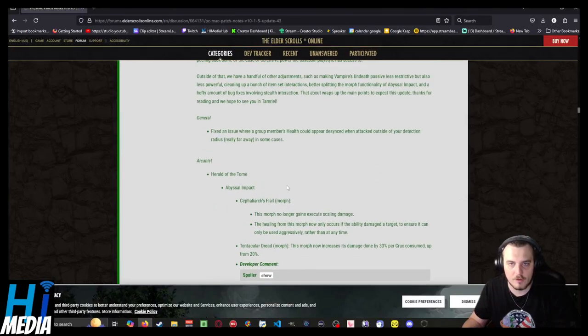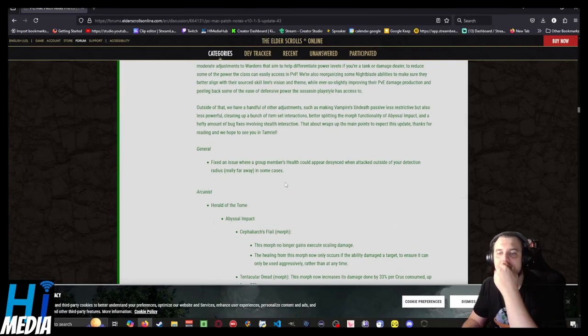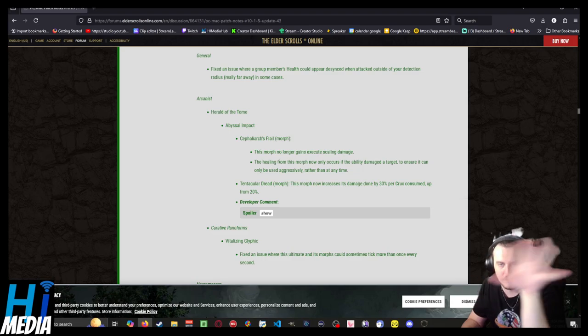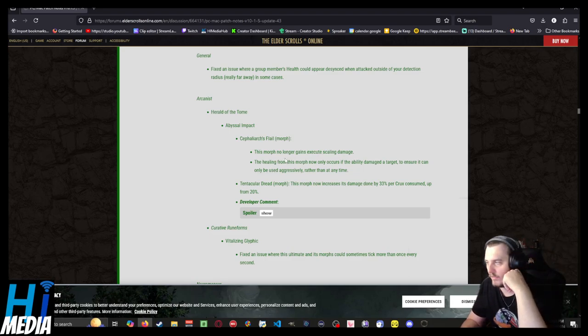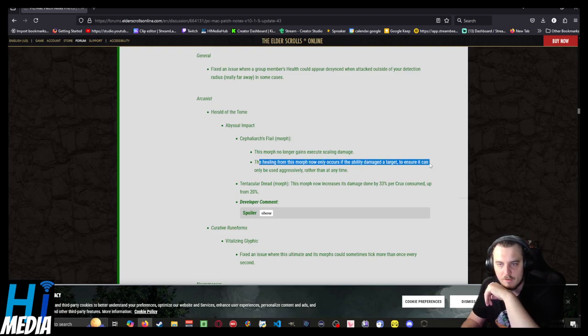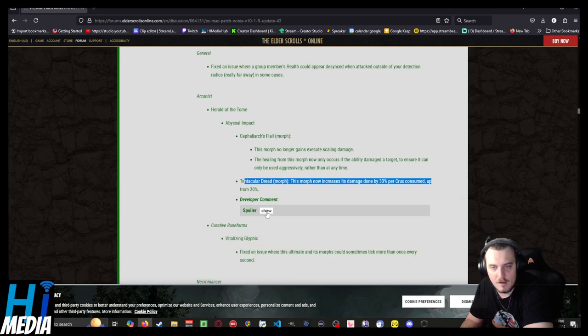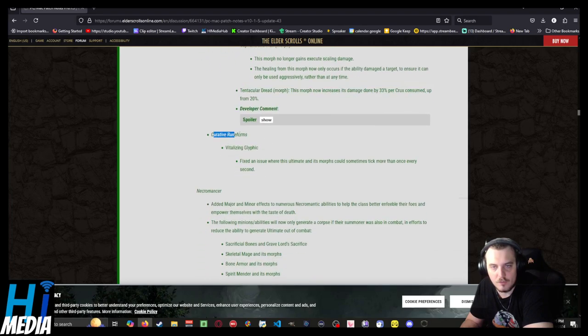Moving on to combat and abilities, starting with the Arcanist: Herald of the Tome — the Cephalarch's Flail morph no longer gains execute scaling damage, and the healing from this morph now only goes with the ability. Tentacular Dread: this morph now increases its damage done by 33% per Crux consumed, up from 20%.